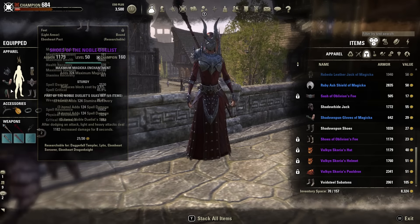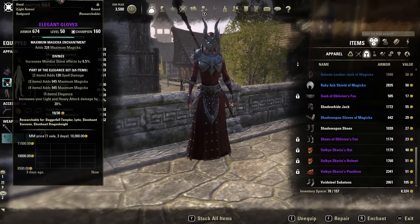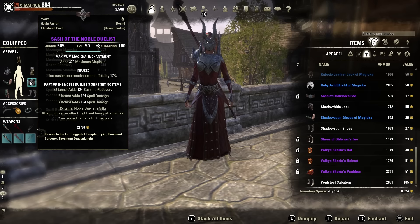Of course, if you want to run Impenetrable on the gear, you always can. This buffs your Critical Resistance, making you tankier in PvP, but it's totally up to you whether you want the more offensive setup or the more well-rounded defensive setup.